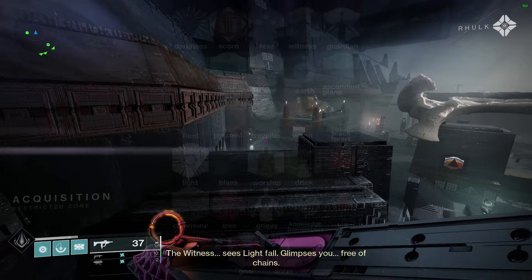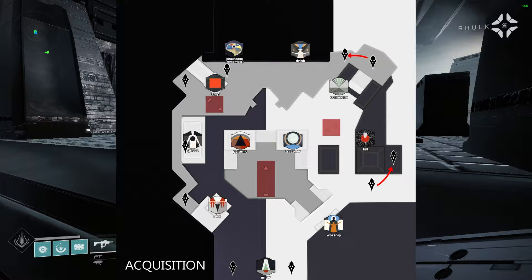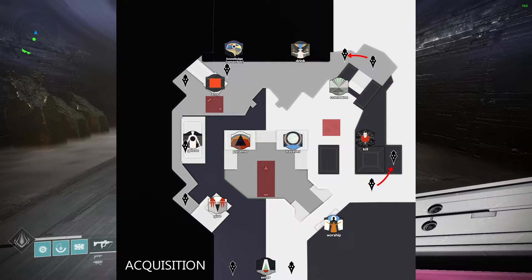In the middle of the room you'll notice on the left side a pyramid and on the right side the traveler. These are here to indicate the left and right side of the room. You'll also want to memorize the taken knight spawns, which are five on the left and five on the right. On the map those are indicated by the taken symbols.